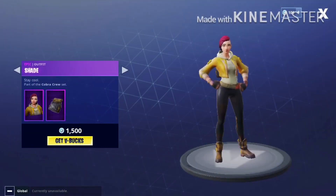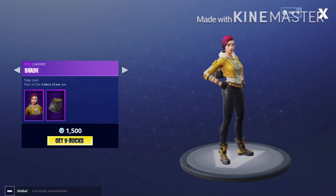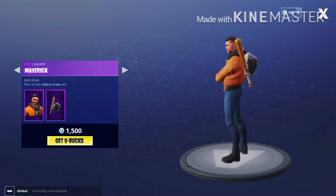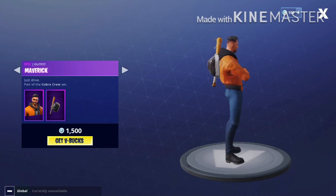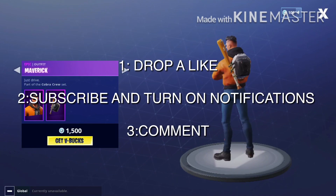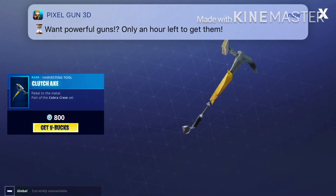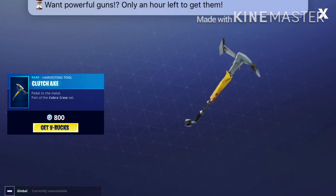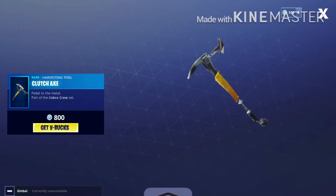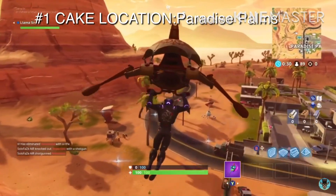Before that, guys, I'll be hooking up my new subscribers with the Shade and Maverick skins. In order to join this giveaway, all you need to do is drop a like on the video, subscribe if you're new, turn on notifications, and comment down below 'Fortnite squad' in the comment section. We also have the Clutch skin as part of this set.